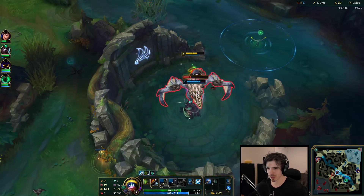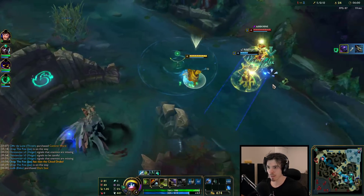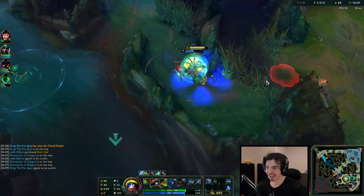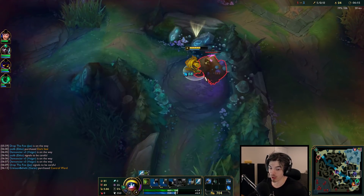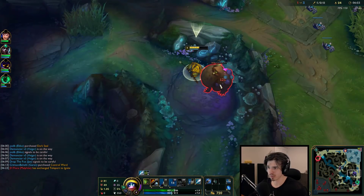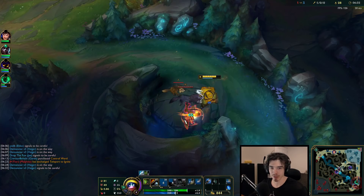Cloud Dragon actually has the highest single target damage out of all the dragons, even though it's not really a primary or a luxury dragon - you'd obviously prefer others. I think 10% CDR is quite good, but I don't really care about it. Cloud Dragon just hurts like a mofo; you have to be pretty careful if you're trying to solo the cloud. You can still do it, but you're going to get kind of low - it's going to be a little bit scary.